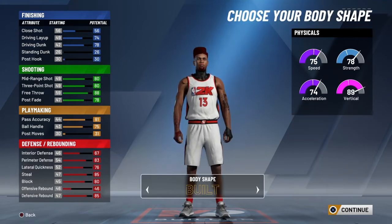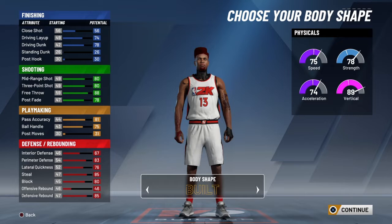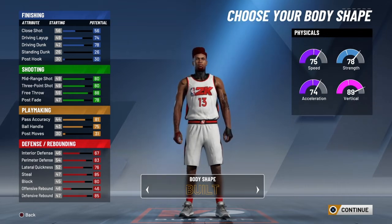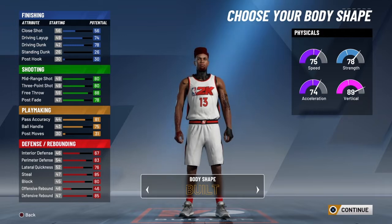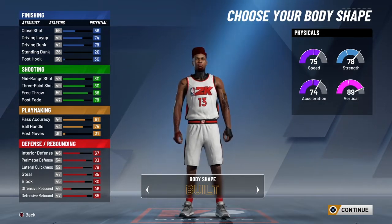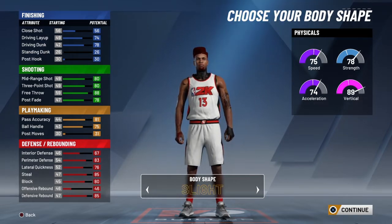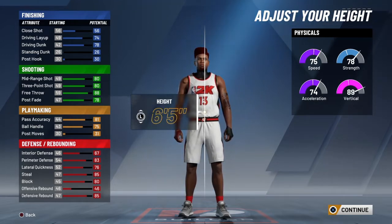For the body type, go with a bigger body type. When a center sees you, he's going to think you're bigger than what you are — you want to look bigger than what you are so they don't really know your height. As for not putting close shot up: driving dunks and driving layups we don't really need. You could just put slithery finisher or contact finisher, but you're not getting contact dunks. You're not really a paint scorer — you mostly drive to the paint and have enough speed on centers to score. You don't need finishing badges much. I'm going with burly because I want to look way bigger than what I'm supposed to.